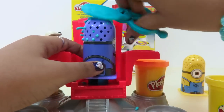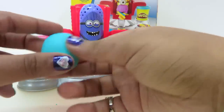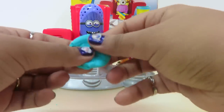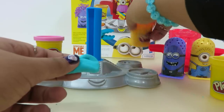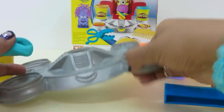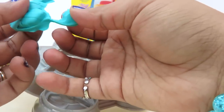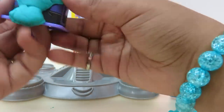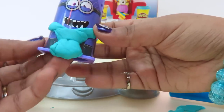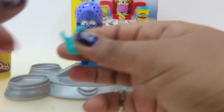We cut all of the hair off. Let's put this minion back. Now let's take a little bit of blue like this. We have a tie shape here — let's make a tie for the minion! Let's remove the excess and stick the tie on. Wow, now my minion looks civilized!